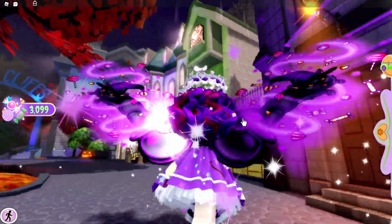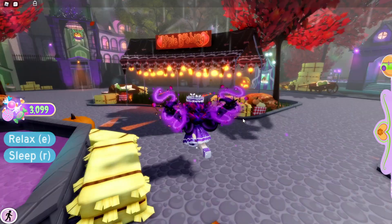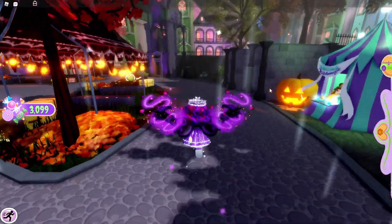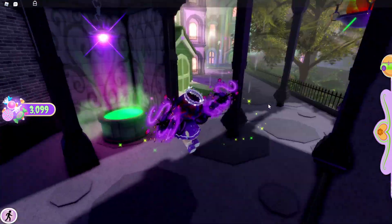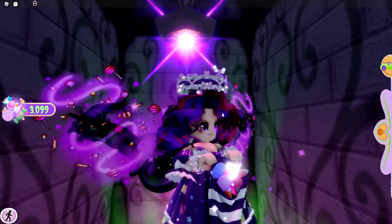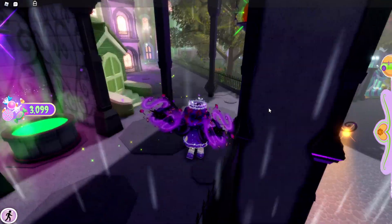So for the second chest, you're going to go from spawn right about here, where we went to the first chest before. Now you can go over here and you'll see this building right here. If you fly all the way up to here, there will be this little cauldron and a chest right here. You can collect this chest and you'll get some candy along with the other one.